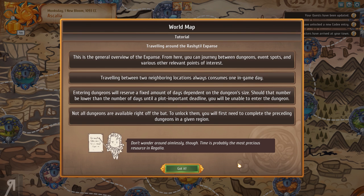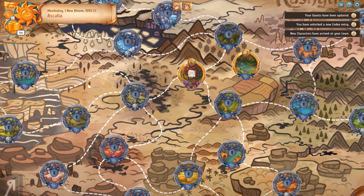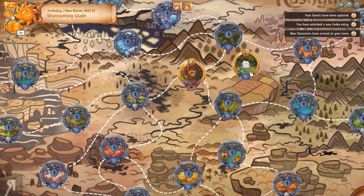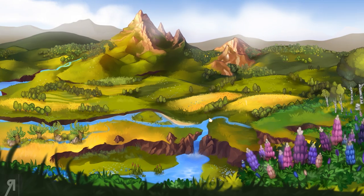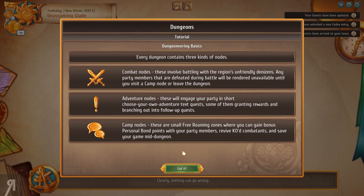Don't wander around aimlessly though — time is probably the most precious resource in Regalia. This is your in-game calendar: every year consists of nine months, each composed of four weeks, each week in turn composed of seven days. So this is where we need to go; everywhere else is completely locked. I can go over there — yes. Can I go inside? Oh yeah, I can — I have to click on the actual door. I'm just getting used to the interface, of course. This is a dungeon by the looks of things — days to explore: three, so it's going to take a bit of time to explore this.